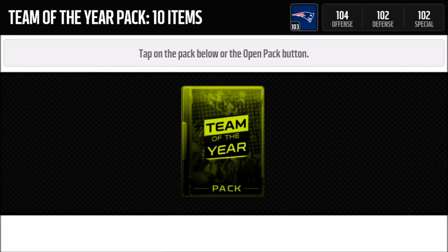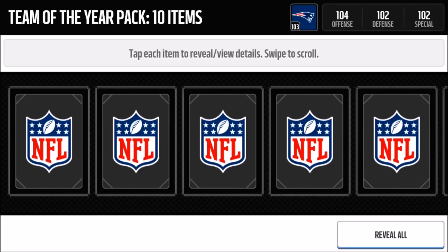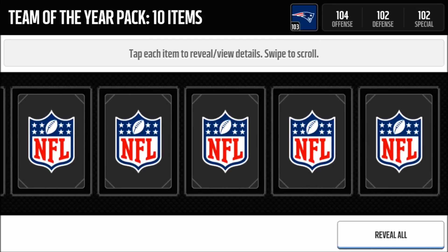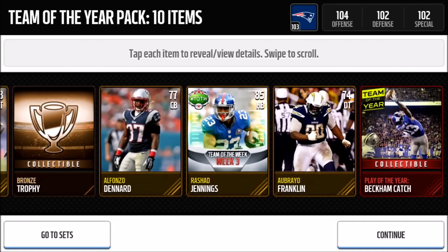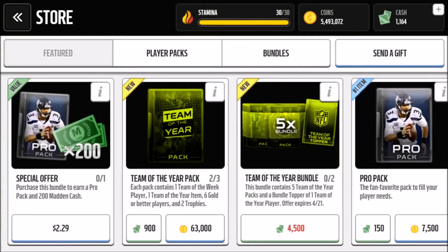Let's move on to the second pack. Hopefully we can get a Team of the Year player in these six packs — at least one. We get Odell Beckham Jr.'s catch as the Team of the Year collectible item. To recap, each pack includes one Team of the Week player, six gold or better players, two trophies, and one Team of the Year item.